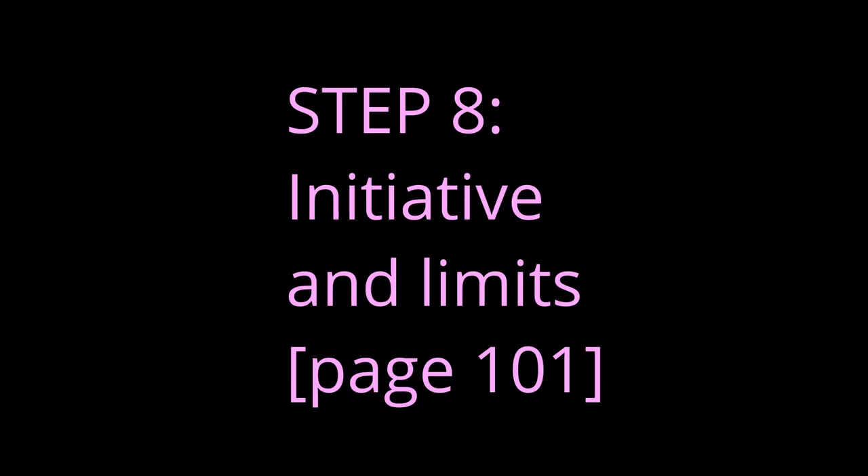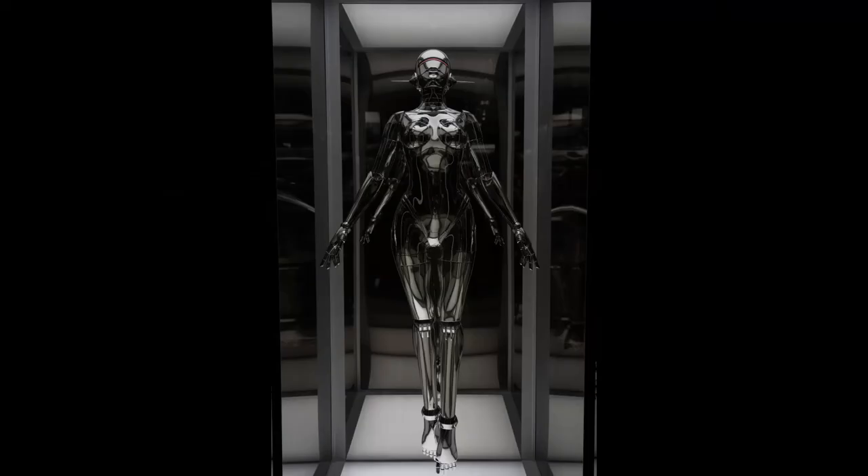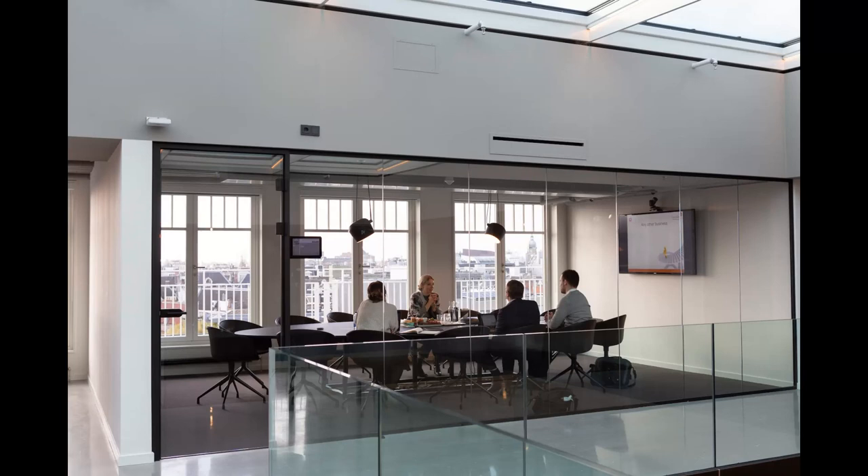Step 8: initiative and limits. Time for some final calculations. Turn to page 101 and use the final calculations table to determine the values for the empty fields remaining on your character sheet. If you purchased a commlink, your data processing score is the rating of your commlink. If you didn't get a commlink, you can ignore matrix values altogether. And now you have a character. Shadowrun 5th edition is a complex system, so this character build is intentionally limiting. You might not understand everything on your character sheet at first, but playing the game is the best way to learn. Go play with this character — it might not be the most amazing character, and you're not getting as much choice as you possibly could, but it gets you started, and that's the most important thing.